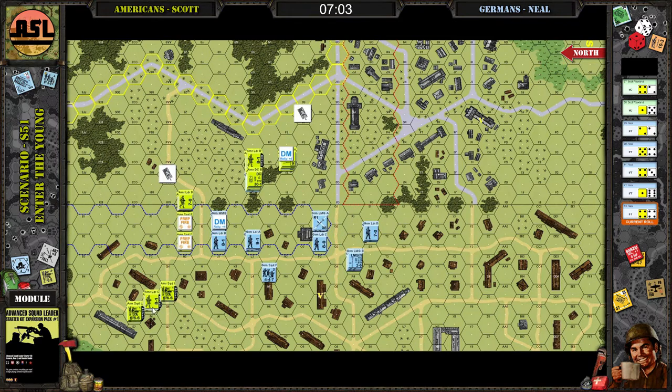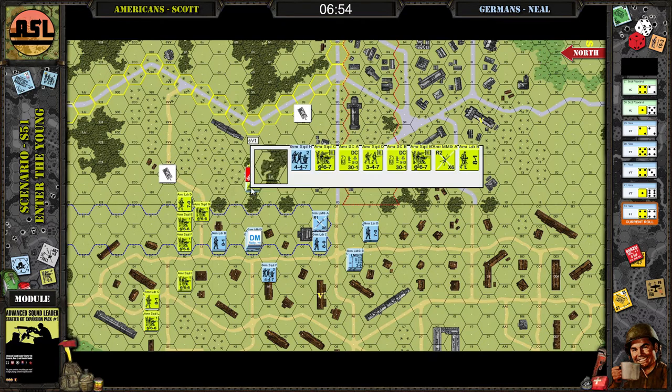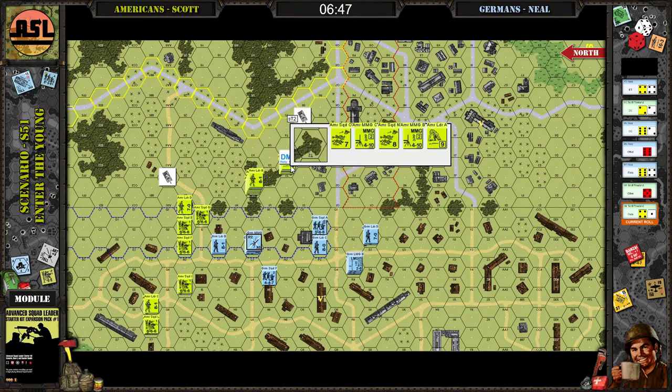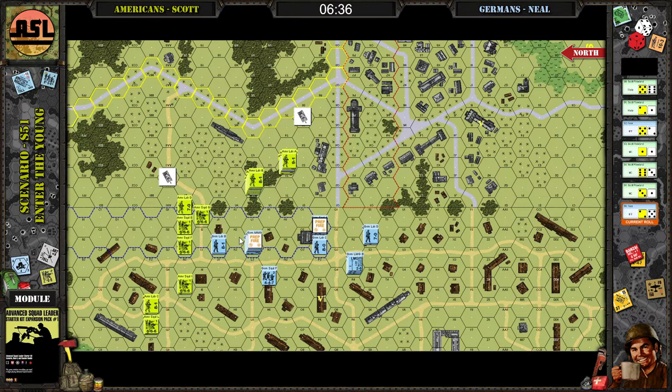I had my heavy set up in L2, so I could either harass you on the east side or if you ran across the L hex row I could cut you off on the bottom side too. That machine gun just broke of course. Yeah, that heavy made me really nervous and slowed me up — it took a couple turns to reduce that stack to the point where I could move around you.